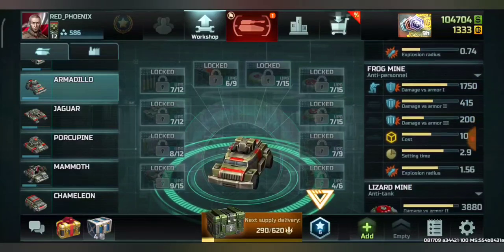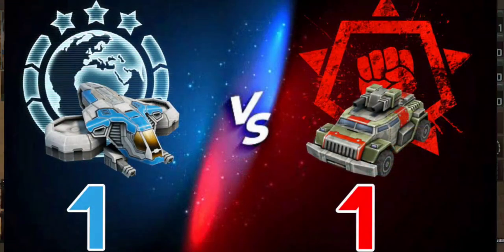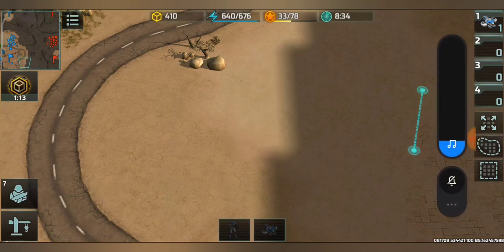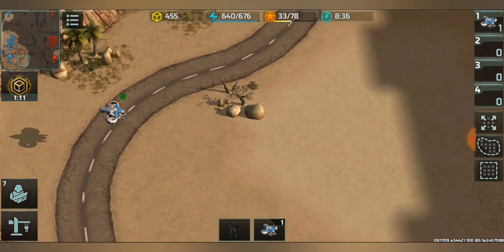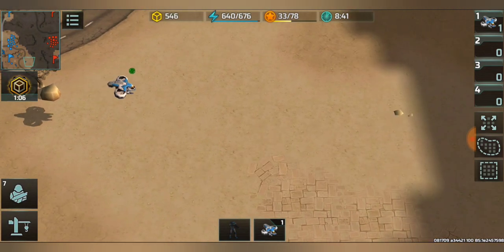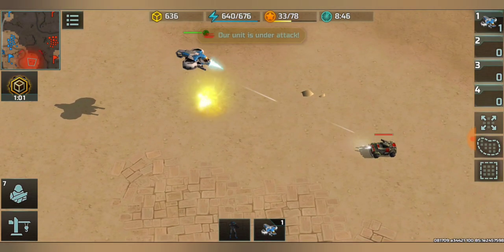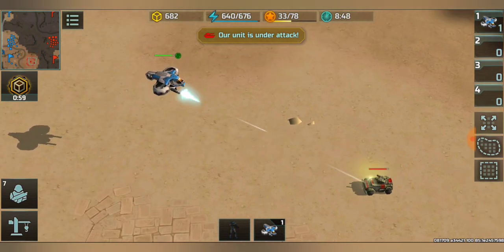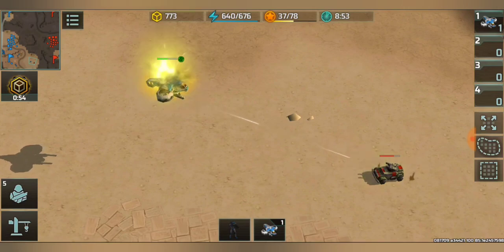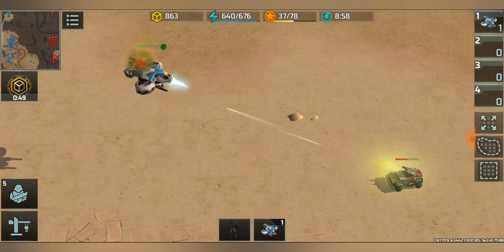I'm giving you a short overview of the statistics of these units at rank 12 max upgrade. Now first we're having one versus one: one Cyclone is coming and it's going to face one Armadillo. The Armadillo looks like it's winning this one versus one fight.